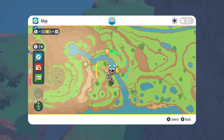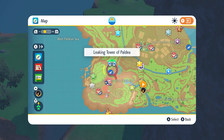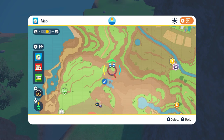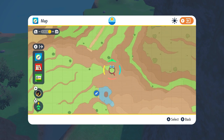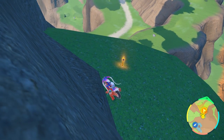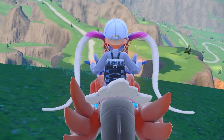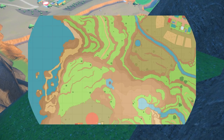The next one from this location is going to be towards this direction over here, right above this little flying path, just right there on the grass. It's also on the side of a mountain cliff kind of thing. You can't miss it because of that bright yellow — it really sticks out. It's really hard to not see it because there's nothing else like it.